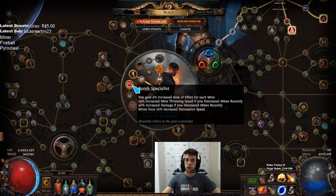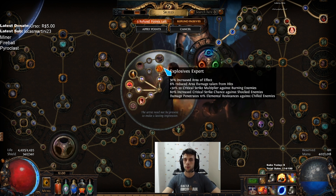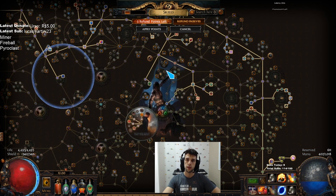Then Bomb Specialist, very nice AoE and some more damage. And Explosive Expert, so we get more AoE, reduced area damage taken from hits, critical strike multiplier against burning enemies, critical strike chance against shocked enemies, and elemental penetration against chilled enemies. Our Scooter bot is capable of chilling and shocking the enemy, so we are very safe using these four ascendancy points.